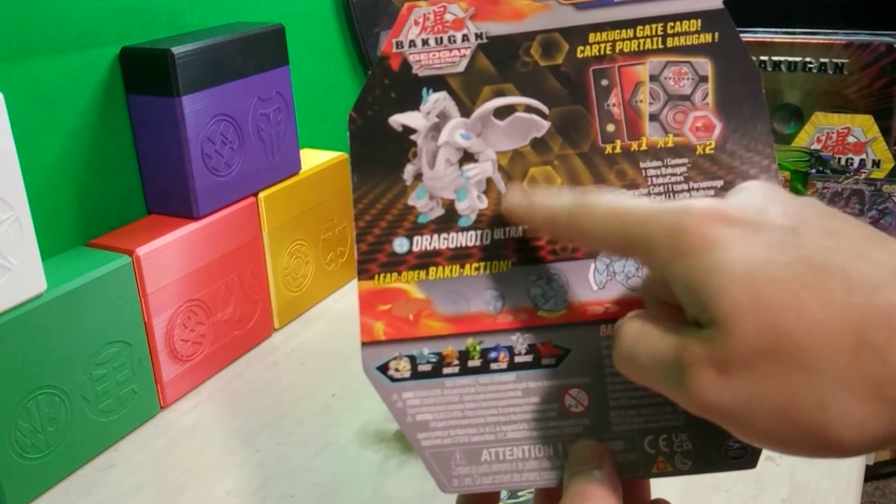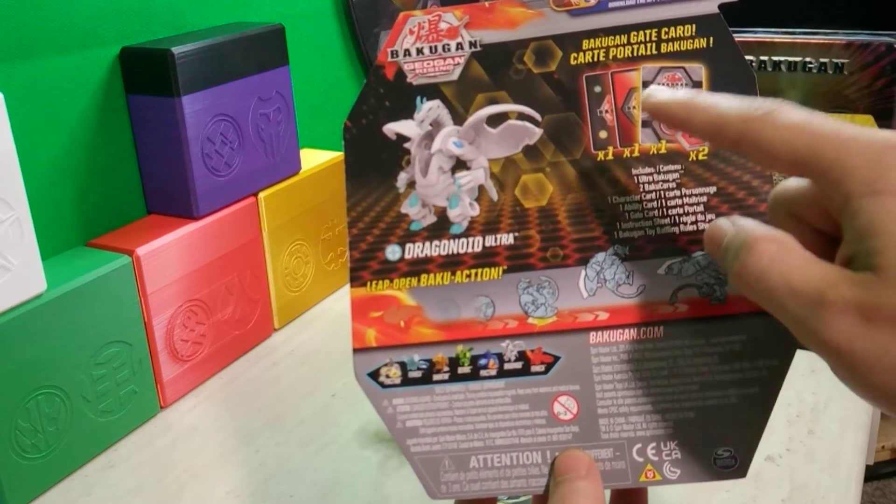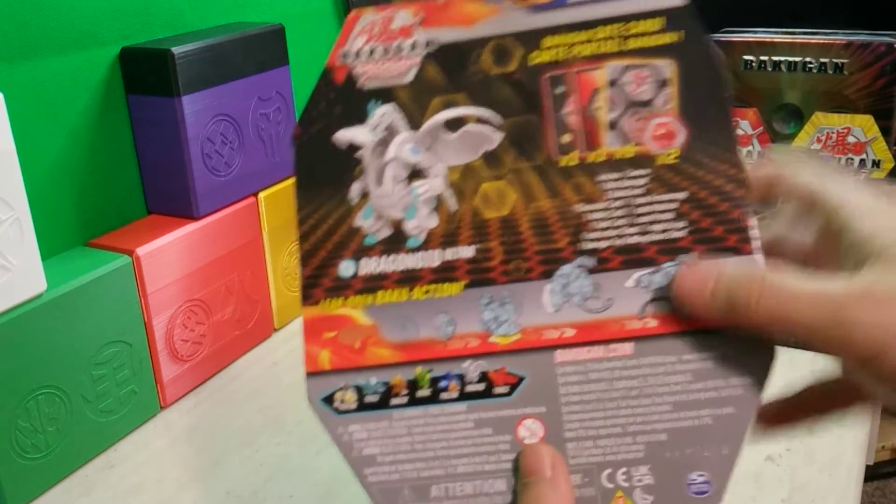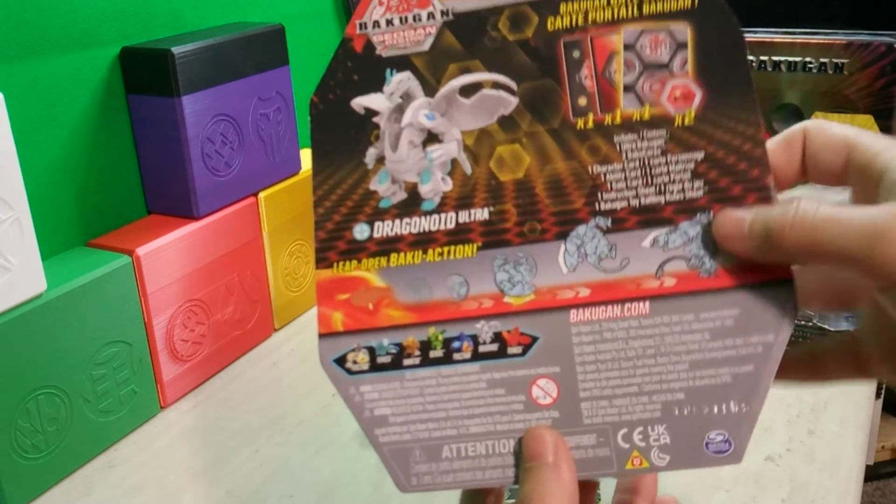On the back it shows you that, and it includes a character card and an action card. Gotta love that about older product. Also a gate card and of course the two Baku Core.